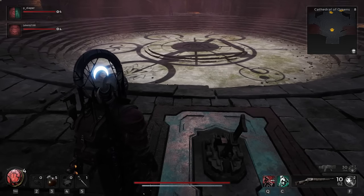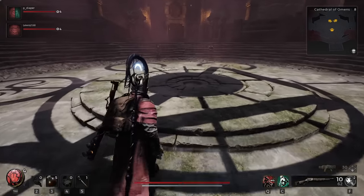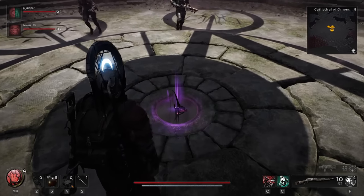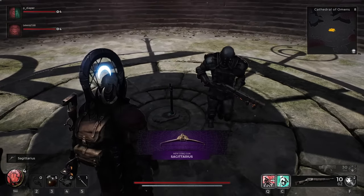Once you have completed that part of the quest, a weapon will rise up from the middle of the floor — it's called the Sagittarius. That is how you solve the Cathedral of Omens puzzle in Remnant 2.